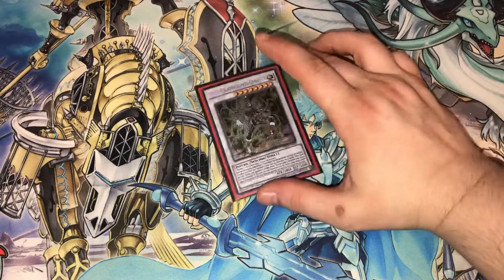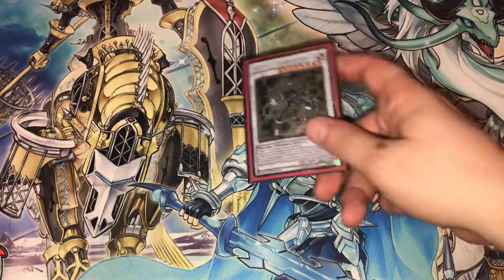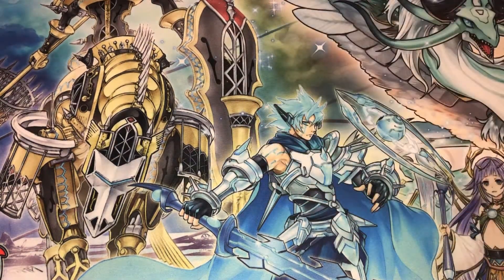For the one synchro monster we just play PSY-Framelord Omega, because with Harmonizing you can still make this card pretty easily. Ripping cards from hand is pretty good, and in simplified game states Omega is in my opinion the best level eight to play in this deck.